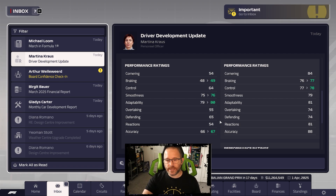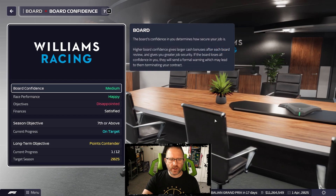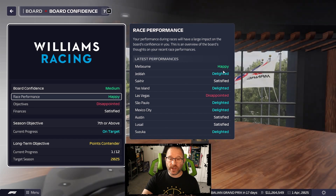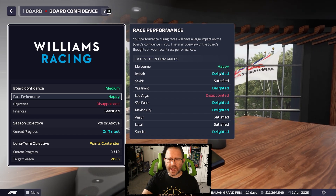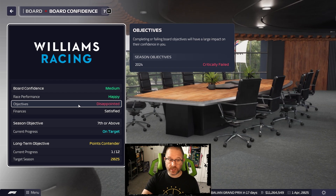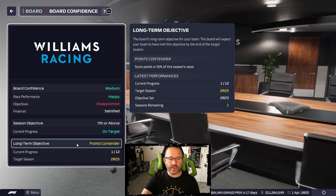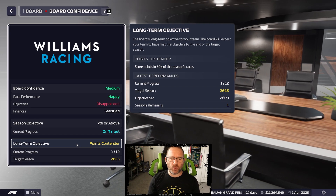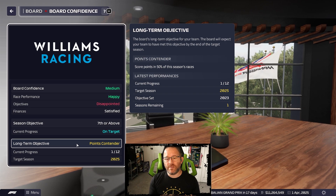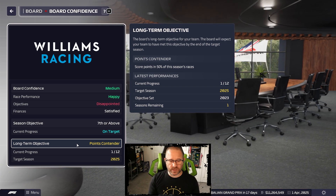Two more points - it's got to be another tenth of a second. Confidence is medium. Race performance they've been happy with - we've only had Vegas at the end of last season as a disappointed result. For the first time we had really delighted and happy results recently. Last season's critical failure hurt, but this season we're on target. The one worry here is that the points contender request is going to come up short - we've scored points, but we're not going to get anywhere near 50. We could be seventh, scoring three or four more times this season potentially.